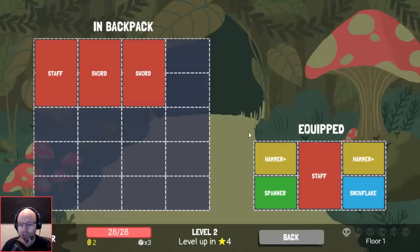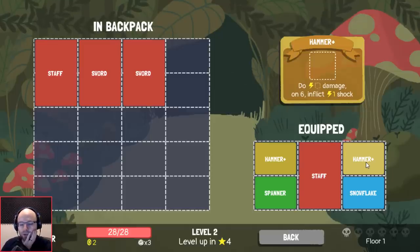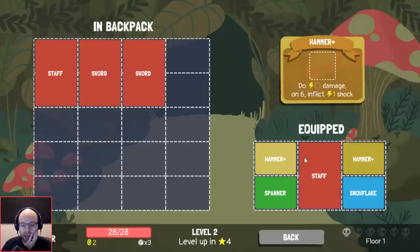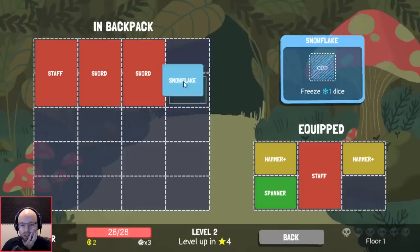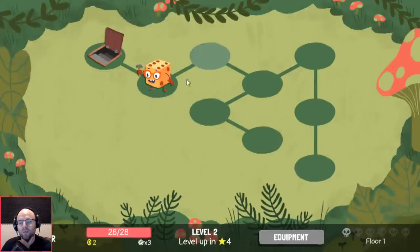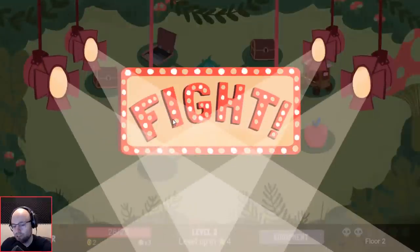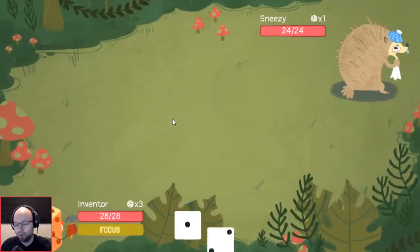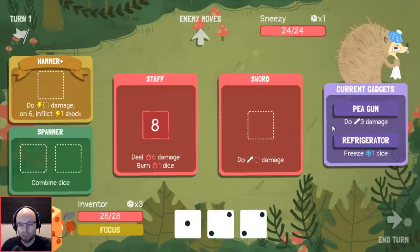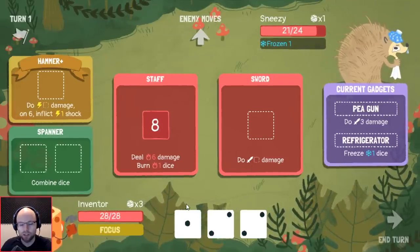This is a problem — no matter what, with this setup we have to get rid of at least one of hammer, spanner, or snowflake. So I think we'll actually try something like this and then get rid of staff and sword instead, because I really like being able to manipulate enemy dice — I think it's overpowered against the wide variety of enemies. I took snowflake out, still freezing one dice. It works just fine, actually nothing to complain about.